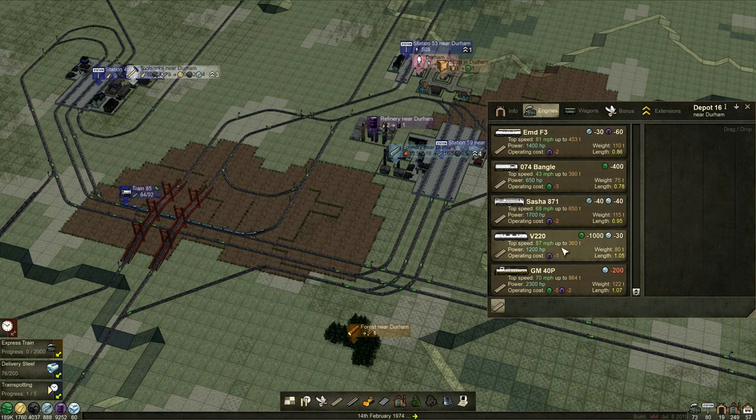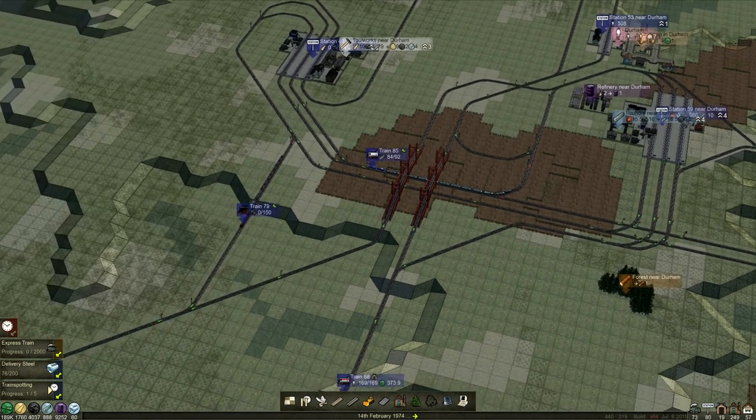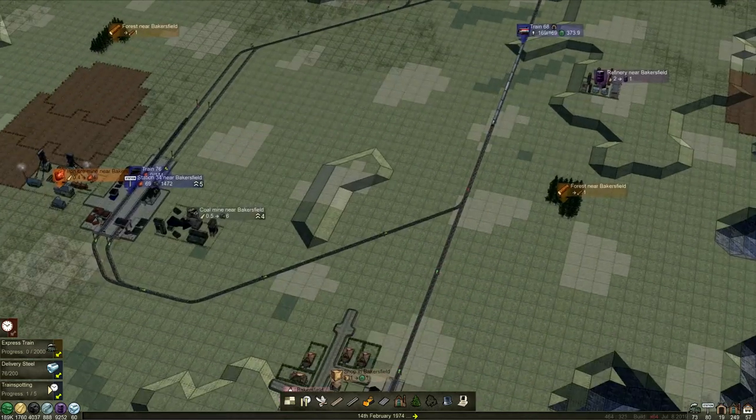We could bring on these 87 miles per hour. I'd like to save that for our super duper express line, even though there's not going to be many people there. We've got the Sasha that does 68, this does 87. The EMD F3 does 81 miles per hour and it doesn't cost valuable steel, which I feel we might need. Plus look how much steel the GM 40P takes - goodness me. That is all sorts of a freight train that we're going to love putting on though.